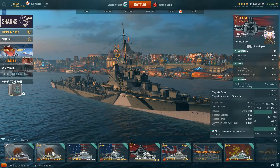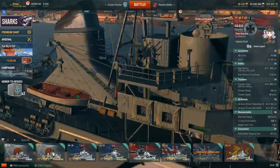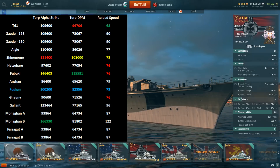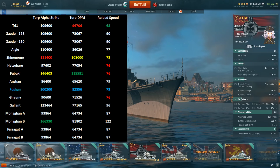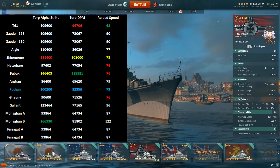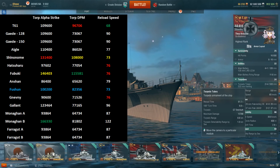Moving away from the guns, let's take a look at the torpedoes. Once again the T61 is interesting — German torpedoes are not really renowned for high damage. You've got quadruple launchers, so eight torpedoes in the water at any one time. Your maximum torpedo alpha strike is 109,600 damage, which is quite a bit lower than Monaghan B-hull at 166,330, below Fubuki at 146,403, and below Shiranui at 131,400. However, T61 is the third best in tier for torpedo DPM.